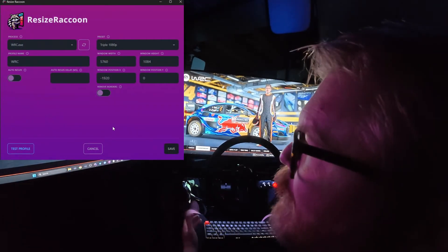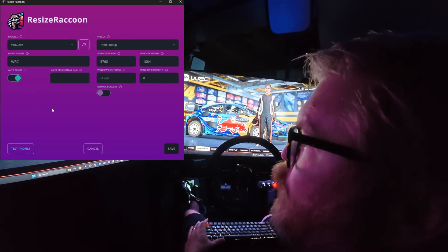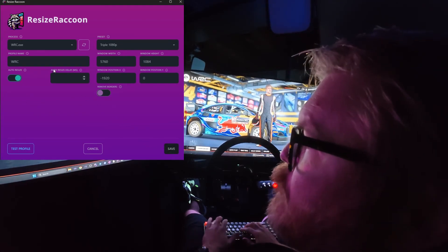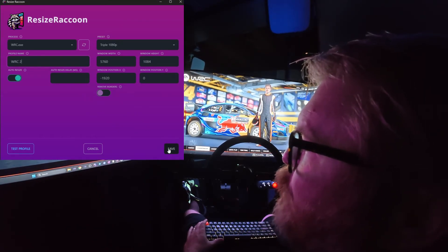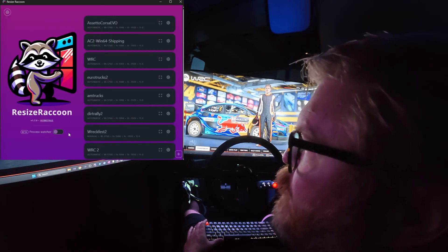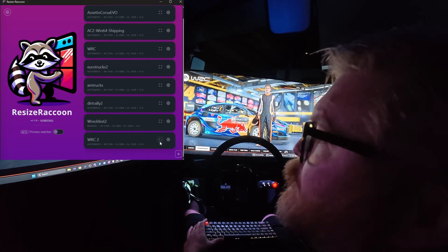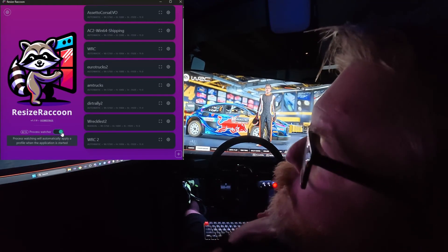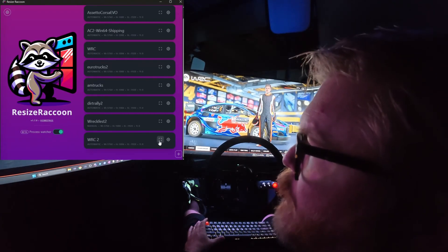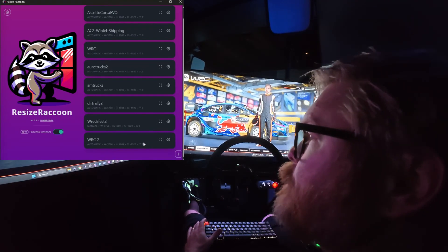If you want this to happen automatically, click the auto resize option. Once you save the profile — let's call it wrc2 since I already have one — hit save and you can see the new profile. To load it once you open your game, just hit the button and it'll resize for your triples. You can also enable the process watcher, which has Resize Raccoon watch for any of these processes opening and automatically load the profile.